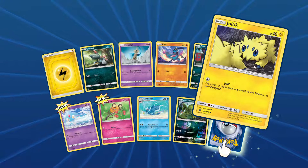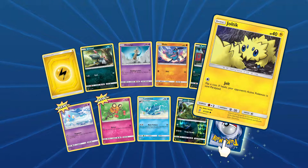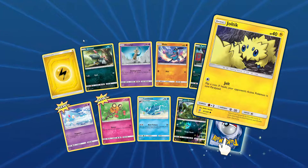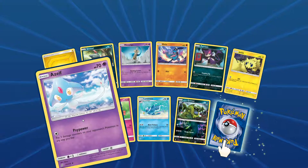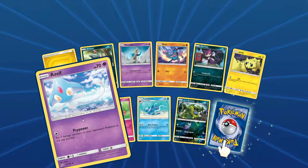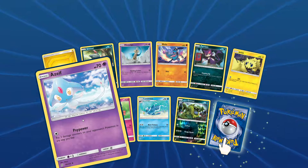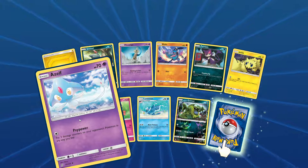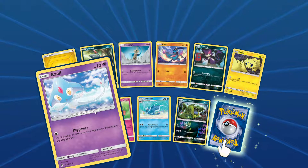Next we've got Joltik looking at another Joltik — could be looking in the mirror at himself, you never know. Joltik is pretty cool. I like Joltik especially when it evolves into the spider thing. We've got a Legendary — Azelf, I think it is. They just released these in Pokemon Go, which was really cool to get one. On the game Diamond, that was a nightmare trying to catch them — moving all over the map. Very cool card.